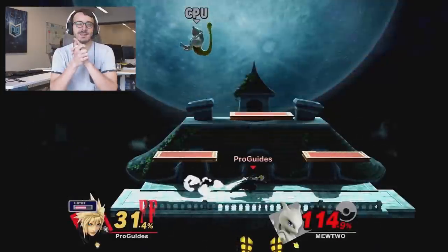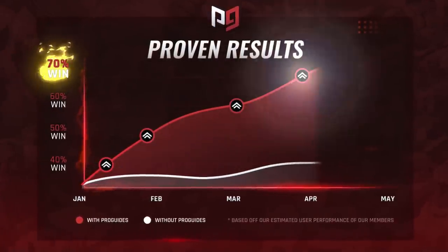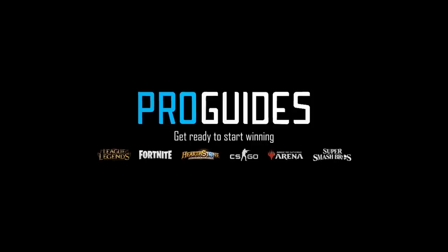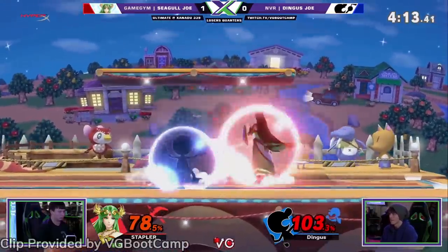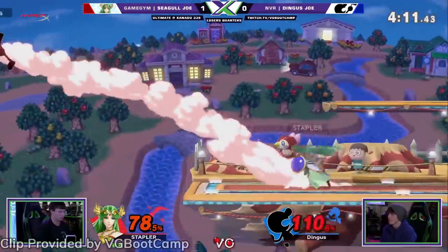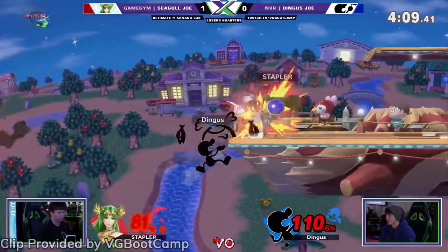But with that out of the way, let's start by talking about the adjustment to a handful of characters' shield sizes before we talk about who got buffed and nerfed. More than 40 characters got the size of their shield increased in this patch, with some of the most notable of these being Olimar, Game & Watch, Pichu, Pikachu, and Squirtle.